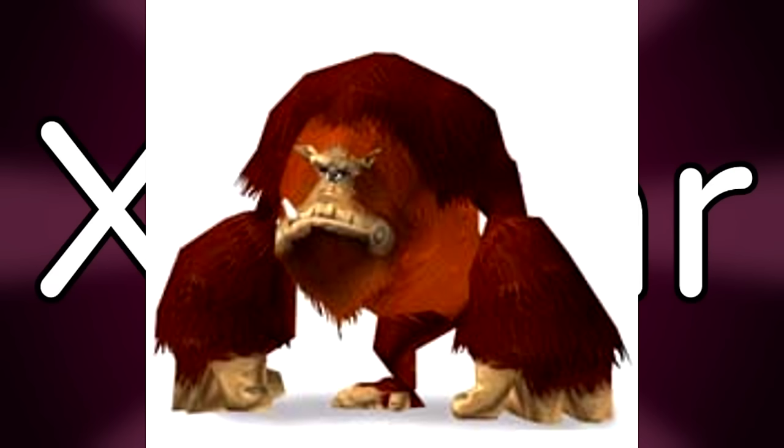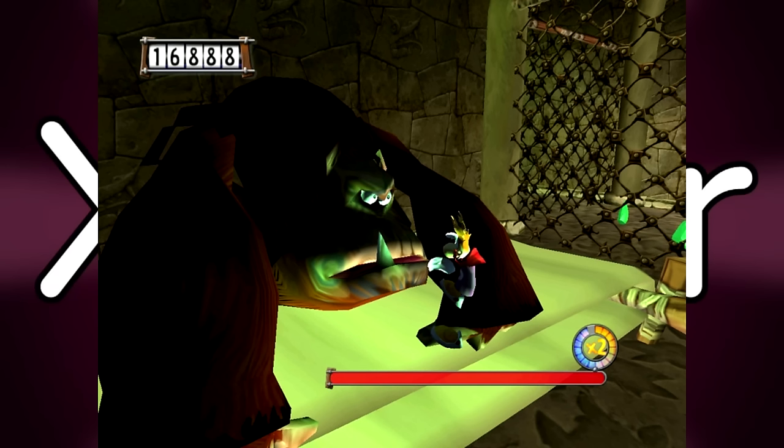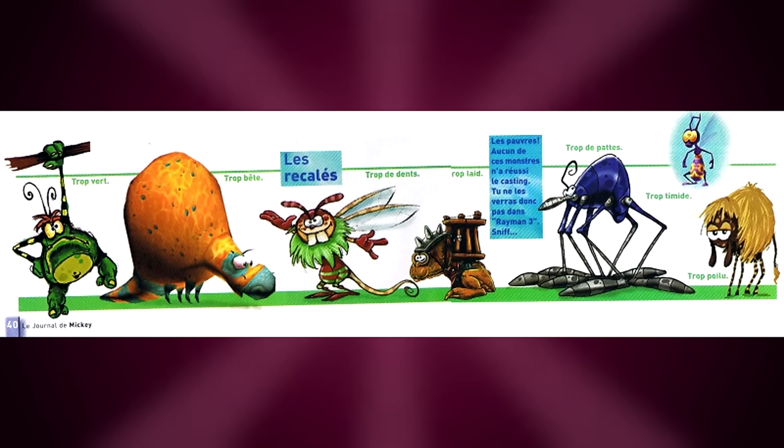Xowar is a scrapped character from Rayman 3. Despite being featured in a lot of promotional material, it does not appear in the game aside from a few easter eggs. A few wanted posters can be seen here and there, and the Tower of Leptus has a secret room with Xowar's model. Based on scrapped story details, Xowar would have originally been the boss of Clear Leaf Forest, and there are even traces of a planned minigame where the player would run away from Xowar while it tries to catch them — kind of like Crash Bandicoot.